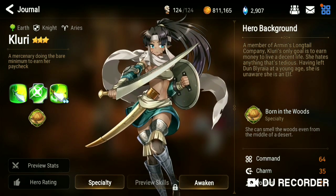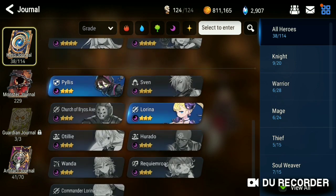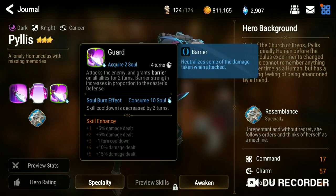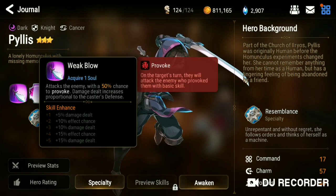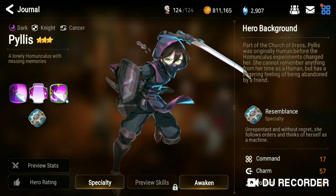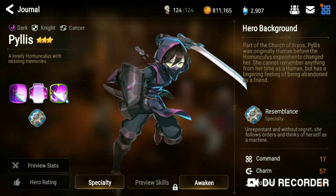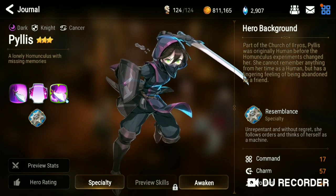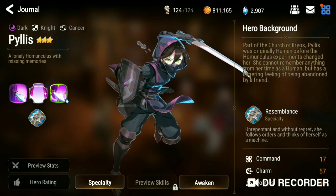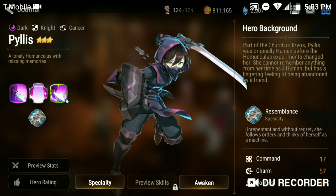Noble Oath also works great on Phyllis — she's a Moonlight unit — because she also increases her attack based off of her defense. So there are units that can really use Noble Oath. If you get it, don't just scrap it and throw it to the wayside. It is a very usable artifact for specific units, and if you happen to have those units, you can do a lot of damage with it. That's just been my little talk on Noble Oath — I hope everybody understood what I was saying and is looking through their kit for strategies they can use. I'll see you guys later.